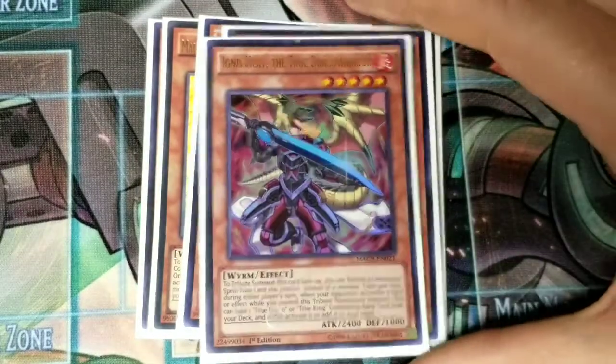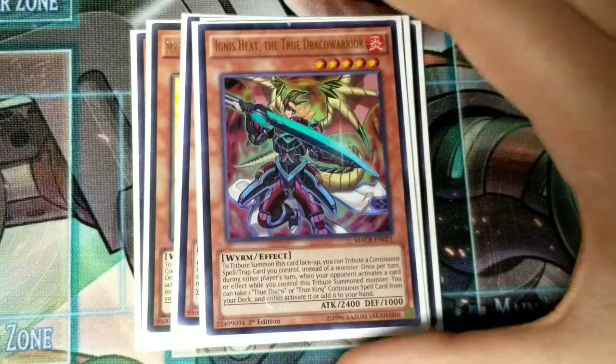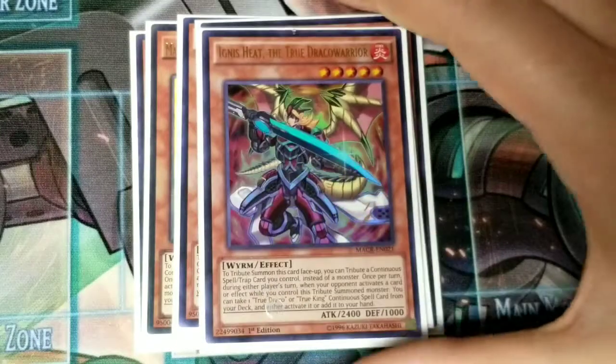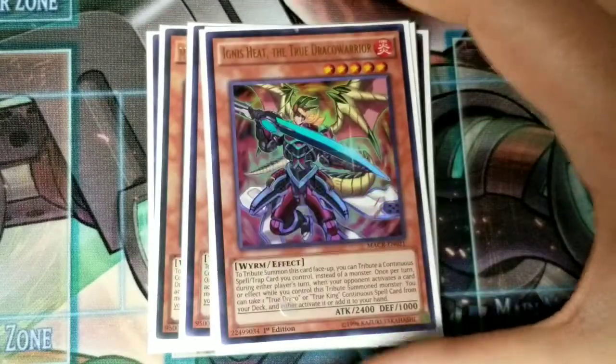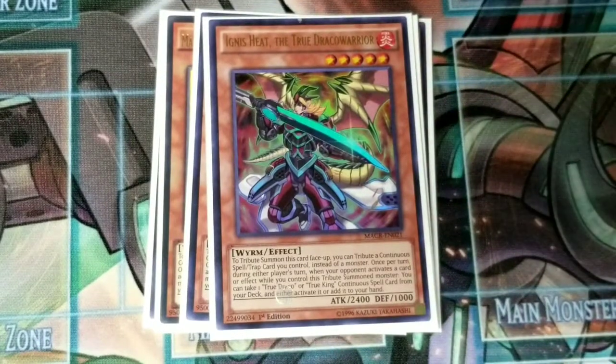Next, for the True Dracos, I run one Ignister Heat. He's limited to one, so you only run one — I'd probably run him at two if he wasn't limited. I don't even want to get into Dynamite Knight; that is terrible. I use it as tokens now, that's the funny thing. But yeah, Ignister Heat searches a spell card from your deck to your hand. You can either activate it or add it to your hand, and 2400 attack isn't too bad either.